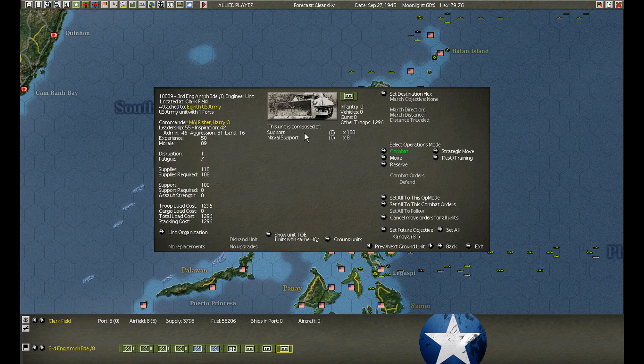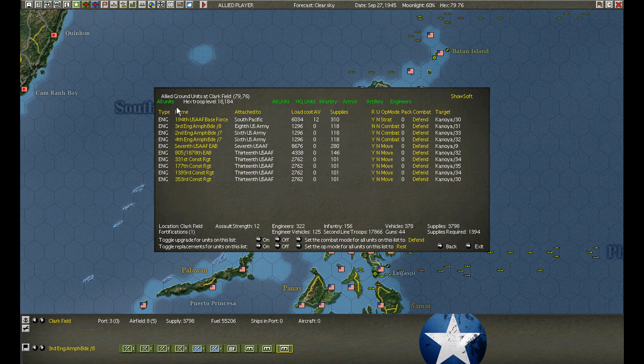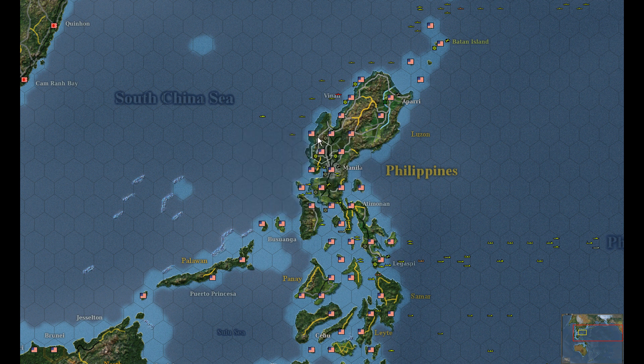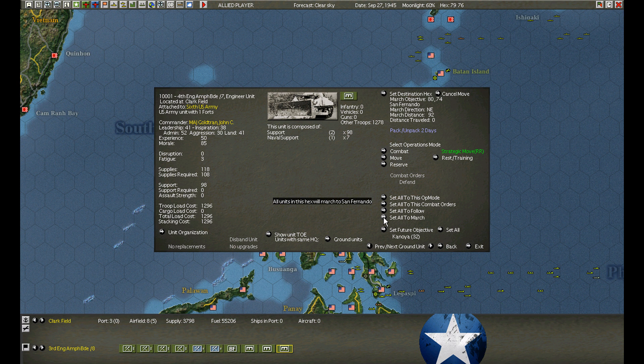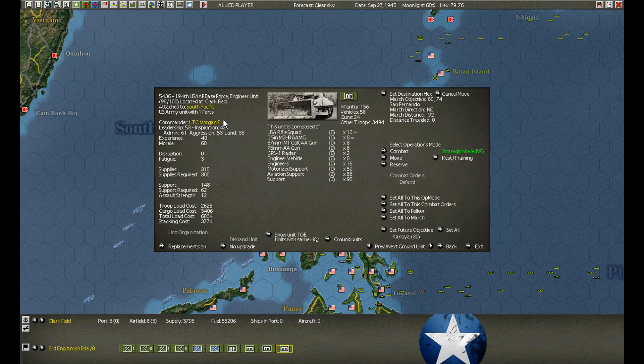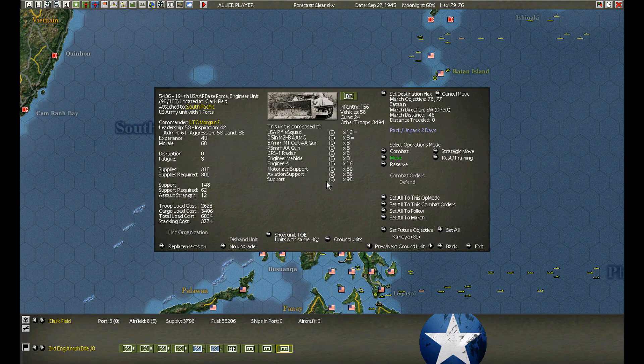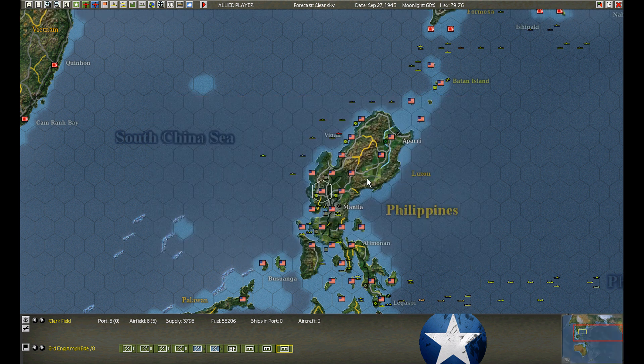The fast transports grabbed and stripped the support out of the Engineering Amphibious Brigades. We're here now — we're going to put these guys in strategic mode and march them over to San Fernando for now. Set all to march. The base force here we're going to drop into movement mode and move down to Bataan to provide air cover for the base.